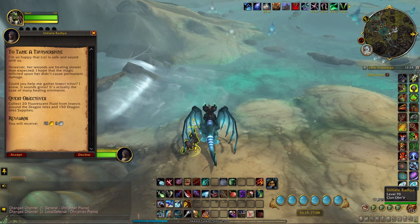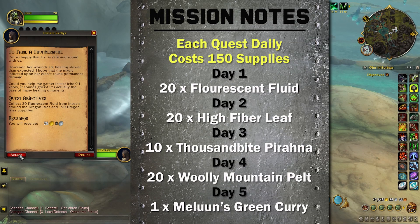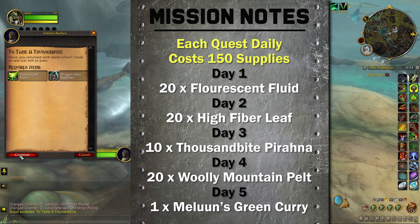Then the quest to Tame a Thunderspine will open up for you. The quest is gated — she will make you wait 5 days by completing 1 quest a day. However, items 1 through 4 can be bought on the Auction House before even going to the Quest Giver, so not a bunch of mindless running around.